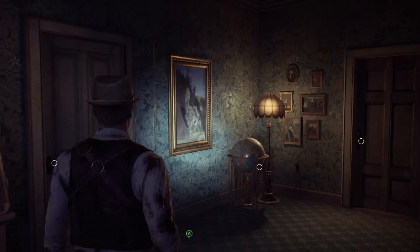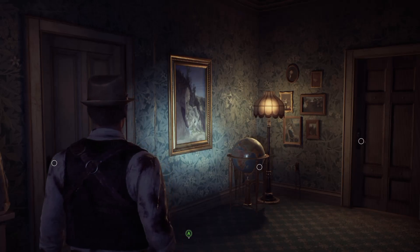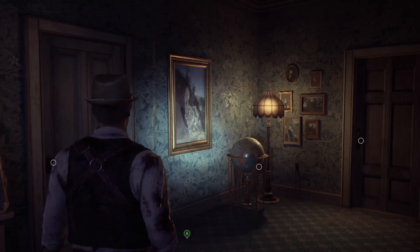Hey, what's up everyone? Welcome, how are we doing today? So we last left off needing to explore Cassandra's room and the infirmary, so let's go ahead and get it.